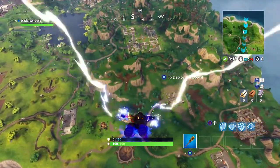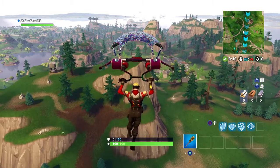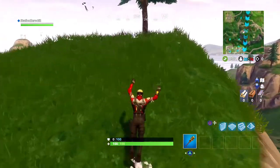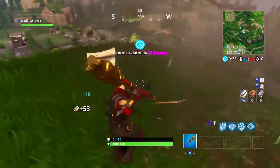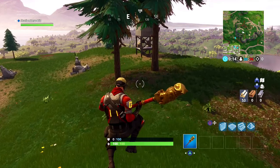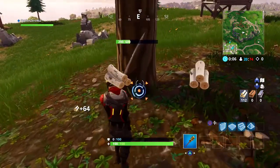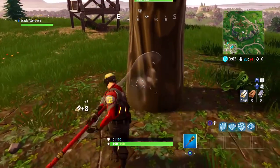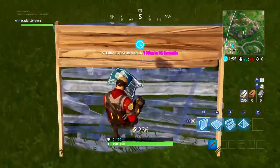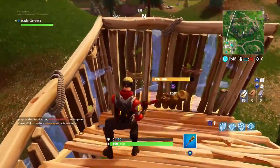Here is Circuit Breaker in game. I do prefer rocking him with a back bling, but I'm showing the full body without one for the showcase. You've got that futuristic style — his lights don't really stand out much, you can barely see them from a few feet away at nighttime. They definitely don't stand out like Dark Voyager or Dark Vanguard. He's one of my new favorites because of the customizations I can do with back blings.